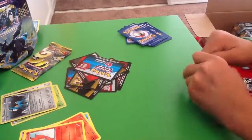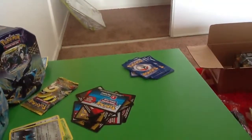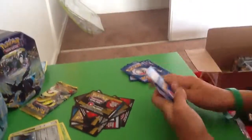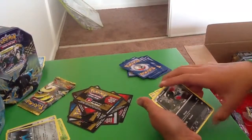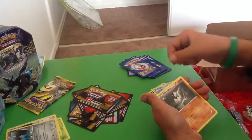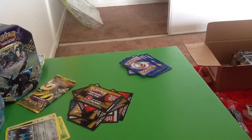On to the Next Destinies pack. Hoping for another EX, but it doesn't really matter now that I got Regigigas. Still looking for that Full Art. Tarakama, Mianfu, Growlithe, Sneasel, Pidove, Arcanine, Frillish, Mancino, Krookodile Reverse, and Emboar. I don't think I have that — that's nice!